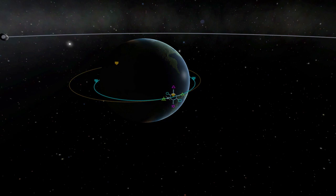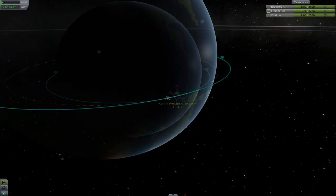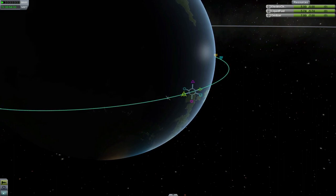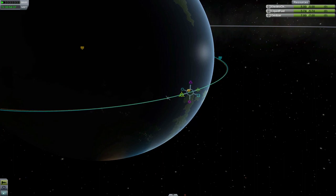The next is Retrograde, indicated by the yellow-green axe. This is the opposite direction of Prograde, and if you burn in this direction, it will have the opposite effects. Your ship loses horizontal velocity, and the altitude of the opposite side of your orbit will drop.